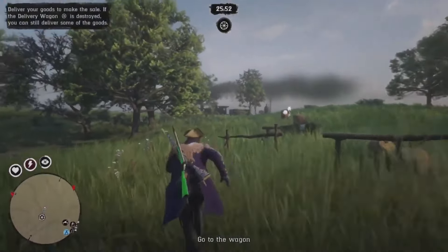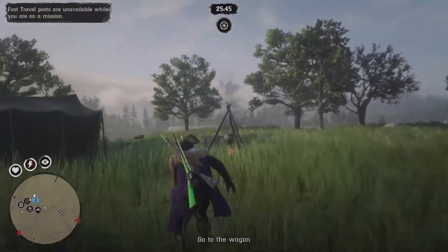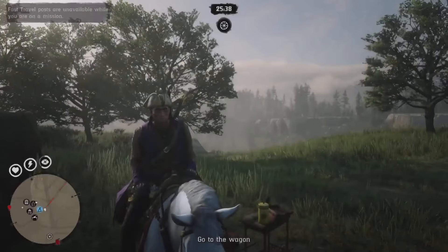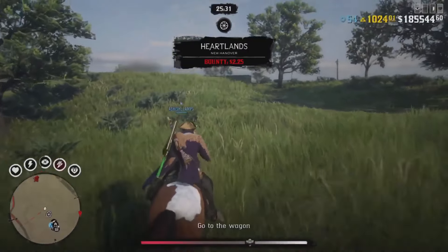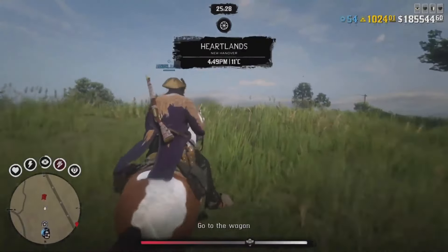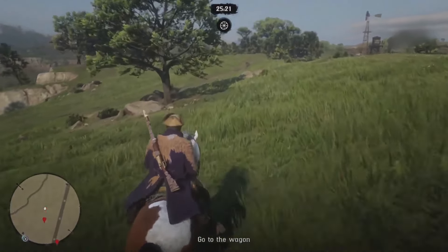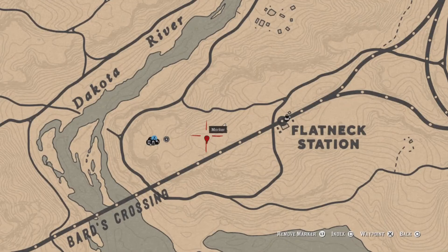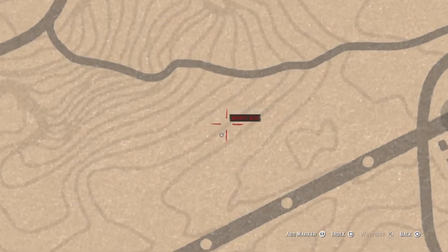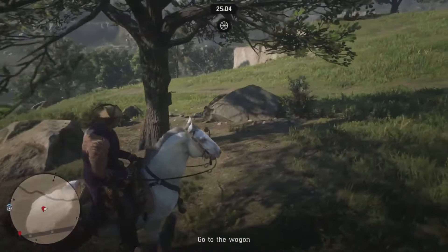Now, go to Cripps' butcher's table and start a distant delivery. When the delivery mission starts, get off the wagon, call your horse, and head to the marker. I'll show you the exact location — my initial marker was a bit off. The reason we start a delivery mission is that as long as there's a timer on your screen, you stay locked in the solo lobby. The accurate location is this lone tree right here.